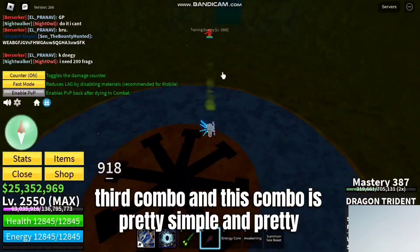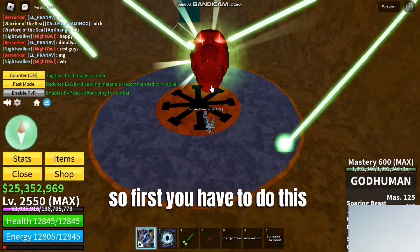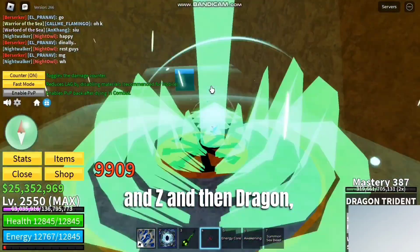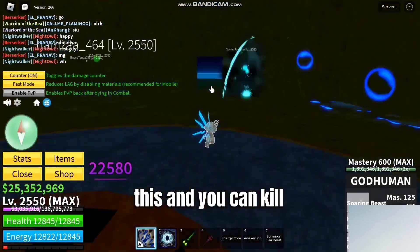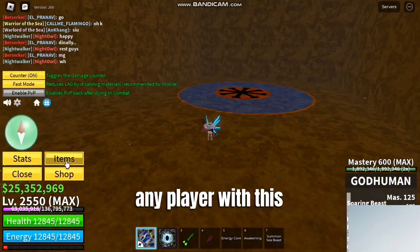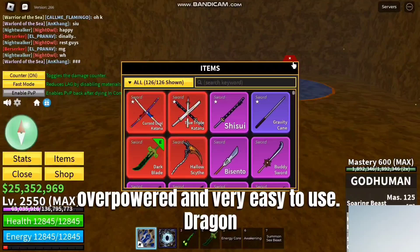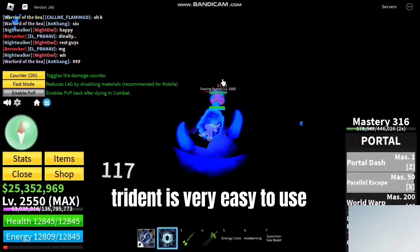This combo is pretty simple and pretty good. First, do Soul Guitar for the stun, then C and Z, then Dragon Z — and you can kill any player with this. This combo is also overpowered and very easy to use. Dragon is very easy to use and has very low cooldown.